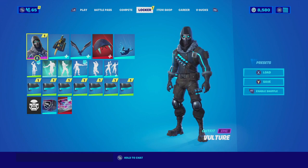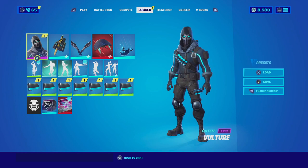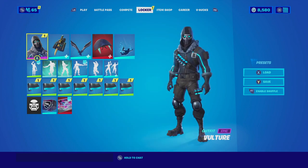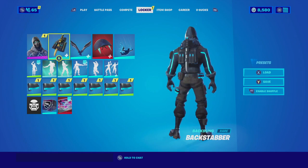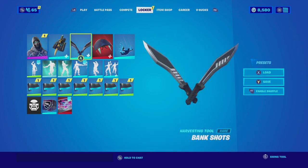For the next combination entry we have the entry from Limitless Opinions. He goes with the Vulture skin and makes it his own — he calls it the Taskmaster. If you guys don't know who Taskmaster is, he is one of the villains of Marvel and is going to be the main villain for the Black Widow movie. He pairs the Vulture skin with the Backstabber with the all-black edit style. The Backstabber backbling fits very well because it does have a little bit of blue lights that complement the skin.